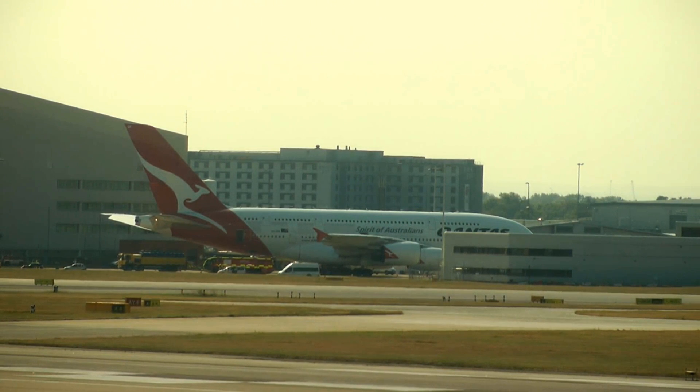Qantas 94 Super, Arnav Delray, 1-2-3-0 at 7, runway 24L, cleared for takeoff. Arnav Delray, 24L, cleared for takeoff, Qantas 94 Super.